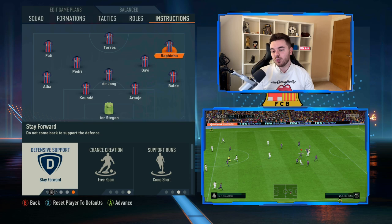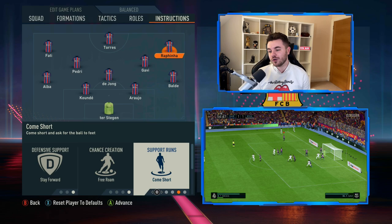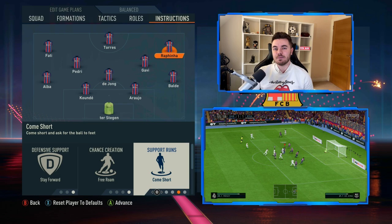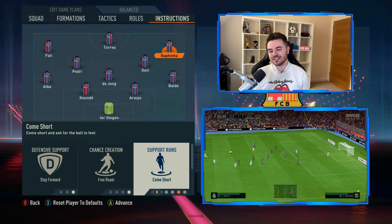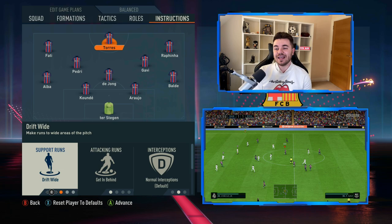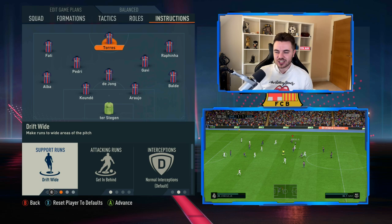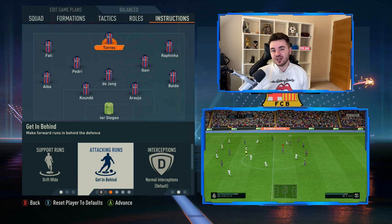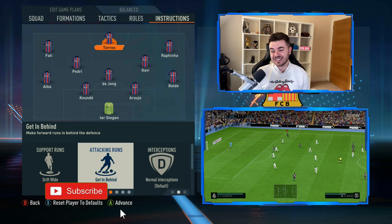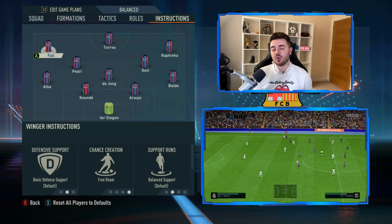With Messi on the right, Raphinha is playing this role. His defensive support is on stay back — we know what Messi is like, he won't be tracking back. Chance creation is similarly on free roam, but support runs are on come short, as he naturally shows for the ball deeper, picks it up, and drives forward to distribute. Support on crosses is getting to the box for the cross. Up front, Torres plays the Suarez role — support runs are drift wide, interlinking with that interchange between the three. Attacking runs are getting behind, and defensive support is on basic, similar to Neymar.